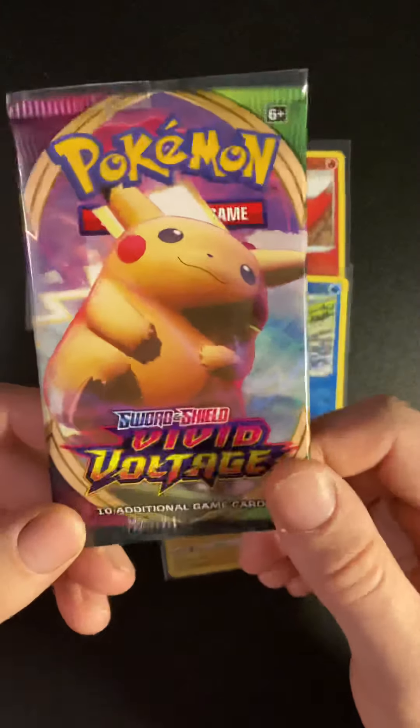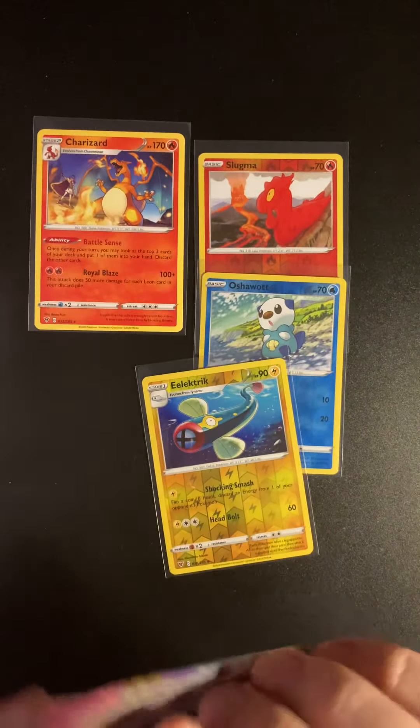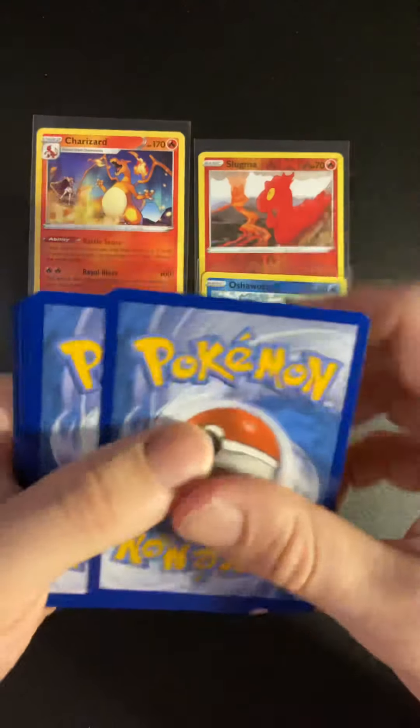Come on, we have to have faith — the Pikachu pack, is there a Pikachu inside? At this point I'll take a Pikachu V. Need to get something, need to get something to save the video. Come on, let's do this — one two three four from the back.